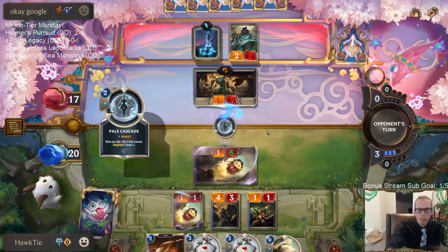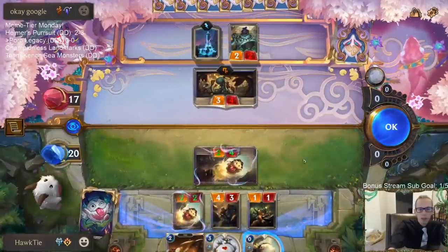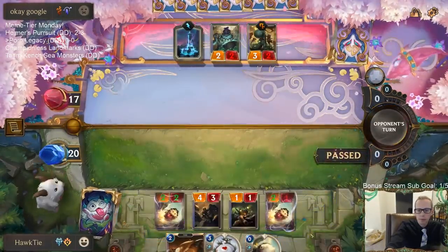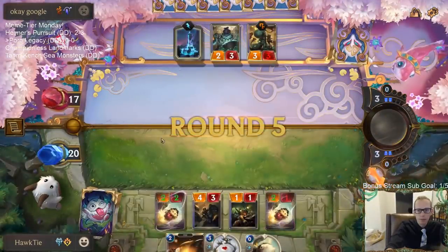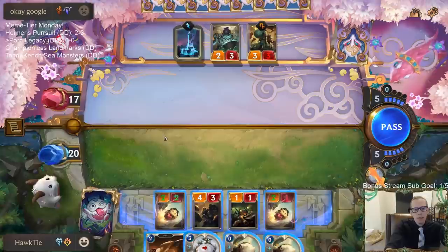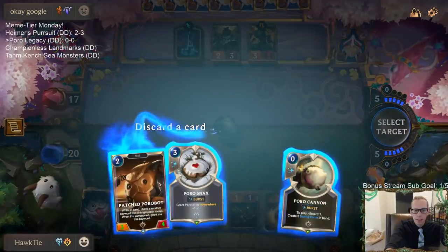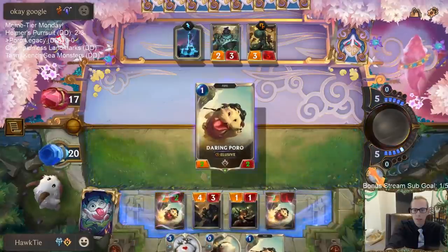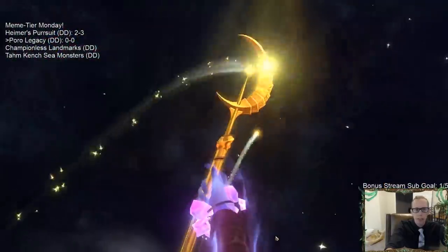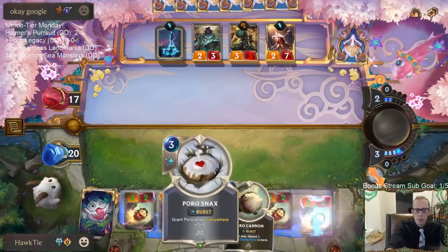We only want to do one damage to the Boxed Puss but end up doing two. Come on elusive — fearsome. I may just have to discard this patched poro bot because we want all these daring poros. Sorry patched poro bot, I don't want to discard a poro cannon that can get us even more daring poros. We'll be playing poro snacks this turn.